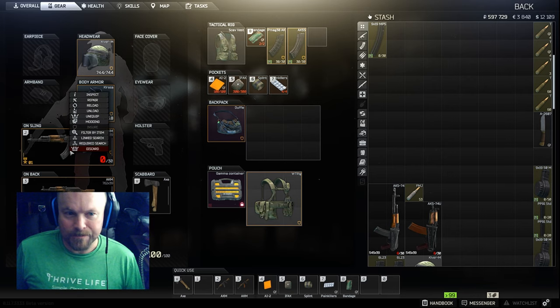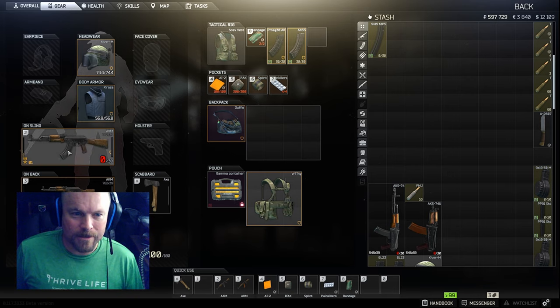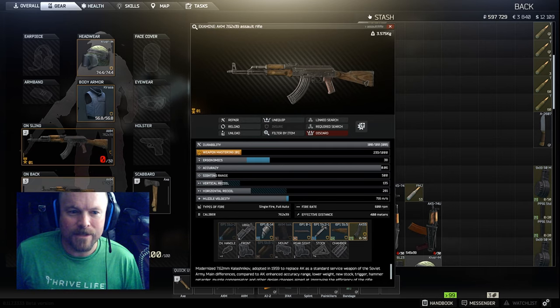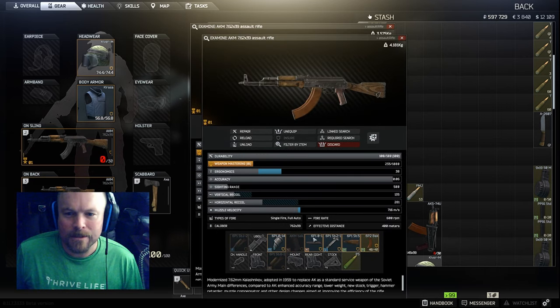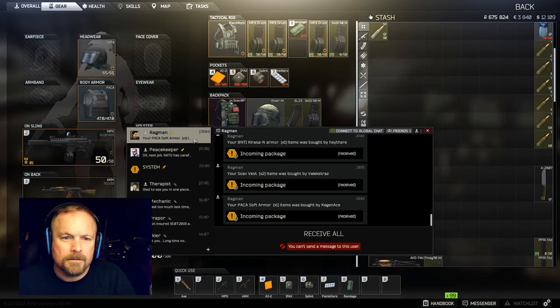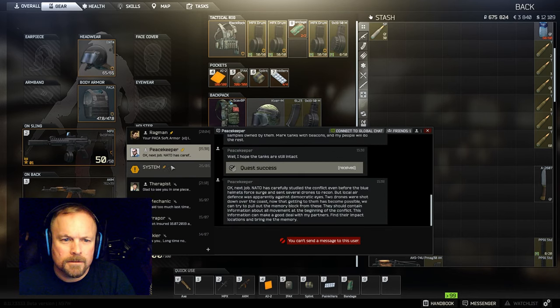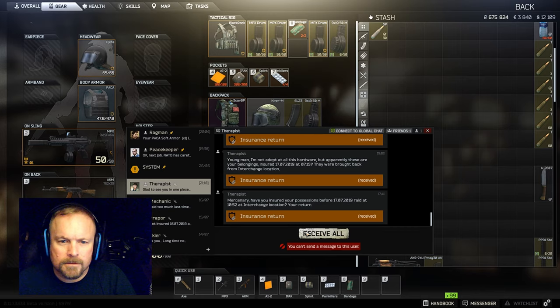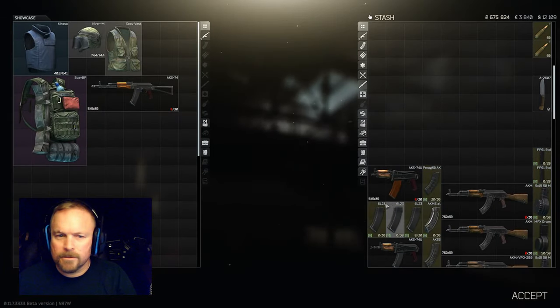One of the reasons I insure magazines is I've got these two spaces full, and when I reload it's going to drop the magazine that's in the gun. As long as that magazine is insured and no one finds it, it will come back to me. If a PMC doesn't pick it up and sell it, it will come back.